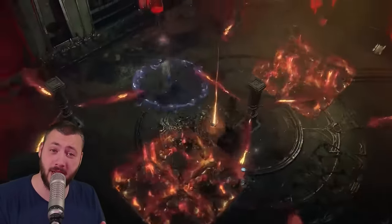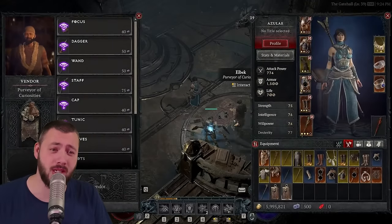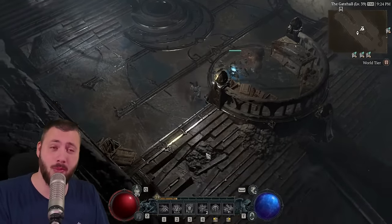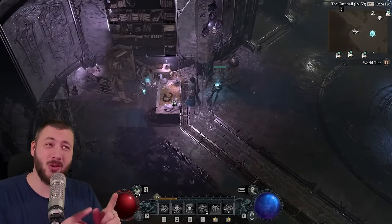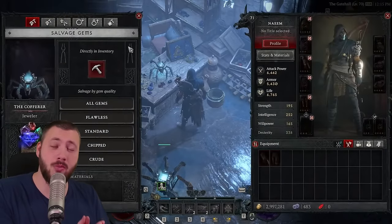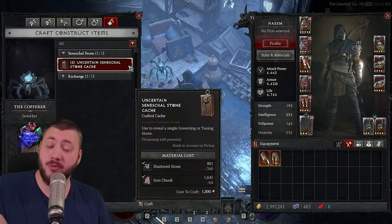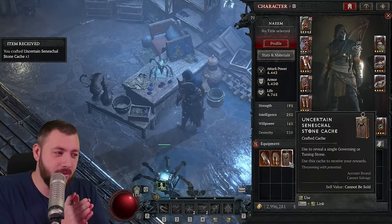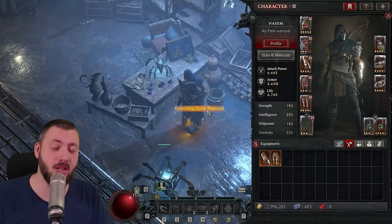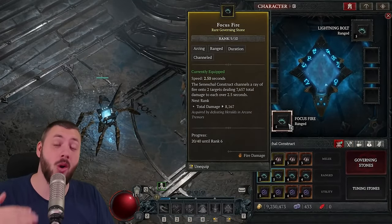Before we get into the leveling — two extremely important things. There's a whole new trading hub below Khazustan, where you go into the vaults and have access to vault portals. This hub has everything: town portal in the middle, your curiosity vendor, the enchanter, smith — all of it. There is also the Jeweler, who will make you more Tuning Stones and upgrade your Tuning Stones. The materials for the upgrades are found from vaults and arcane tremors — again, another reason to be in the tremors. This allows you at the Jeweler down in the hub to craft even more Tuning and Governing Stones and upgrade their ranks.